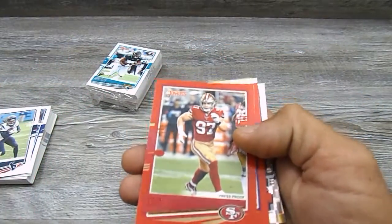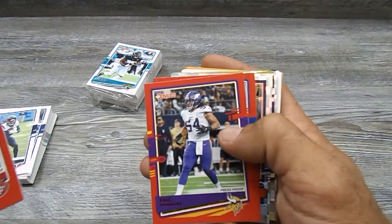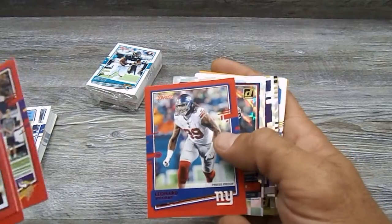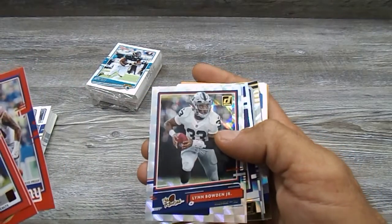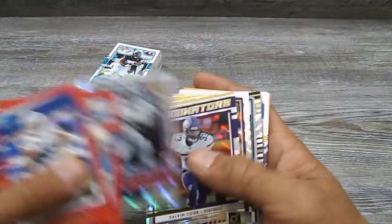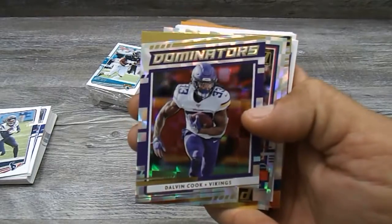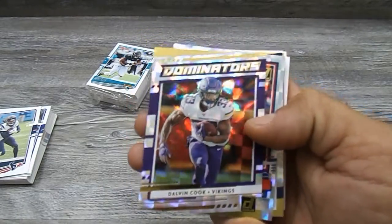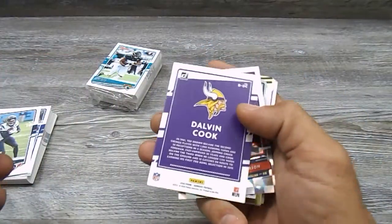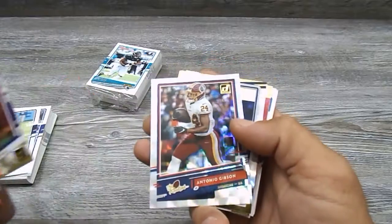We got a Nick Bosa — nice, that's a Buckeye boy. Eric Henderson — nice, I'm sure you like that one Andy. Leonard Williams. Lynn Bowden Jr., the rookies, nice card. We got a Dalvin Cook Dominators — there you go, that's a pretty nice looking card. Nothing numbered or nothing, but a super nice card.